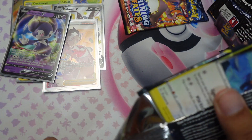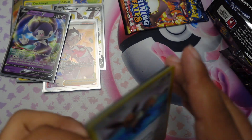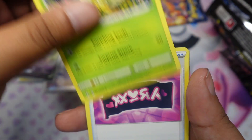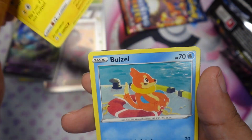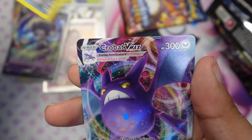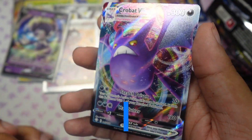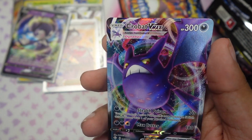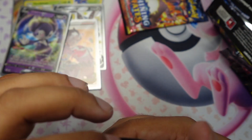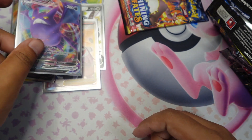Pack number nine — code card, four to the front, energy is grass. We got Rusted Shield, Eldegoss, Team Yell Towel, Eevee, Morpeko, Buizel, Nickit, Cacnea reverse, Rusted Sword, and Crobat V-Max — definitely looking like a menace in this artwork! Going to sleeve him up too. The pull rates on this box are really nice — definitely lifting my spirit after coming back from that illness.